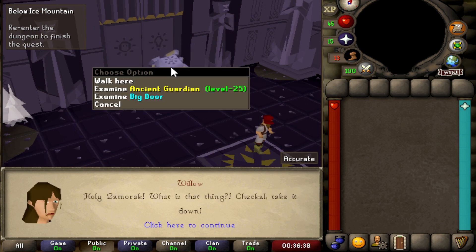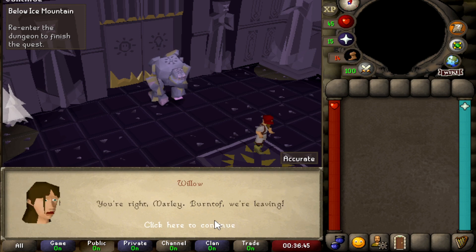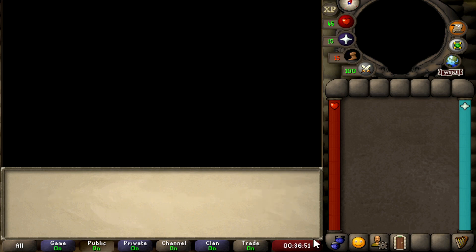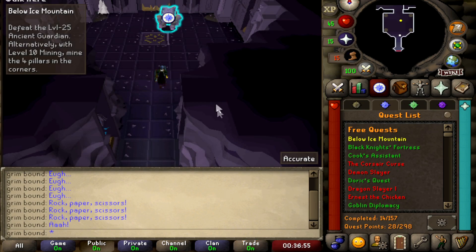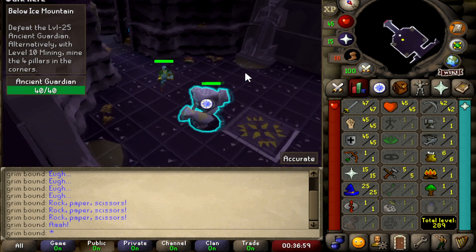We are about to fight an Ancient Guardian at level 25. I should be over-leveled so I'm not too worried about it — I'm not even going to bring any food to this fight. I've done Below Ice Mountain so many times, but let's do it.